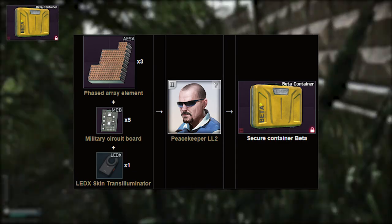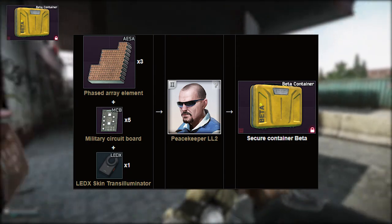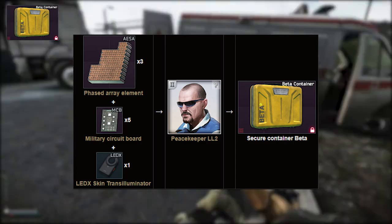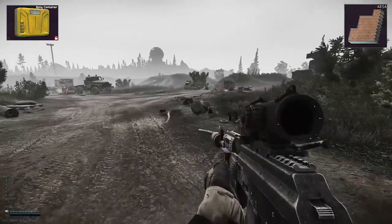Now the way you get the Beta container is by doing a trade at level 2 Peacekeeper. Honestly I wouldn't recommend it, it's not really worth it. It costs a lot more money and you're probably just better off heading for the Epsilon container, which is obtainable pretty close in line with it.